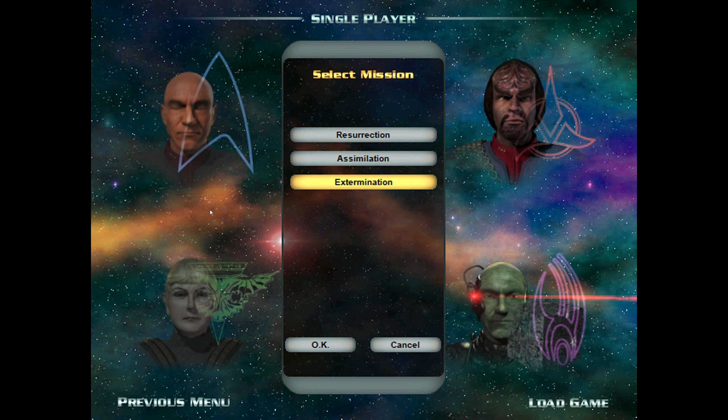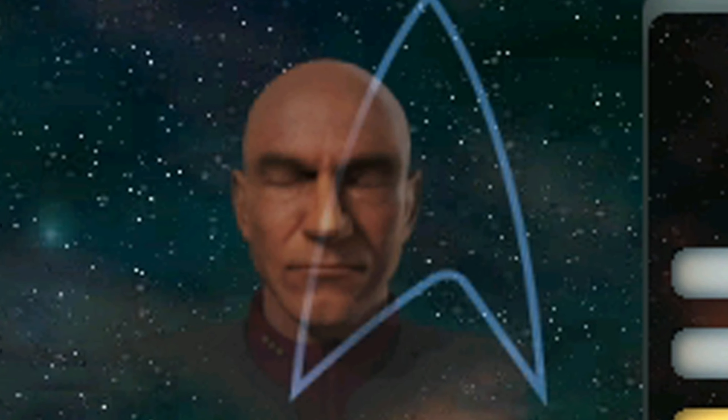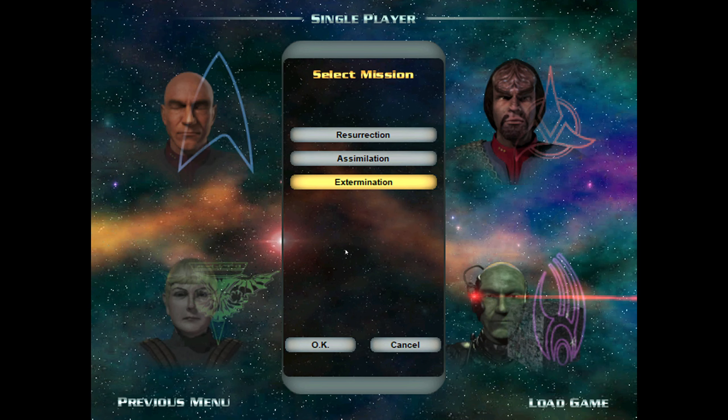Hello everybody, and welcome back to Star Trek Armada. We're back with the third Borg mission, Extermination. This time Admiral Cena is wide awake and Mr. Pickard is half asleep, or fully asleep. So with that, let's get straight into it.